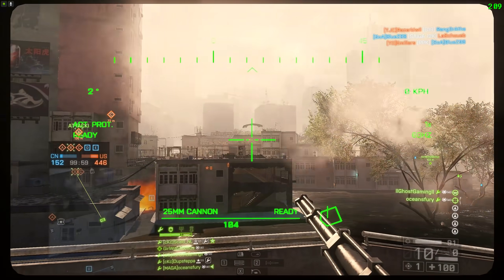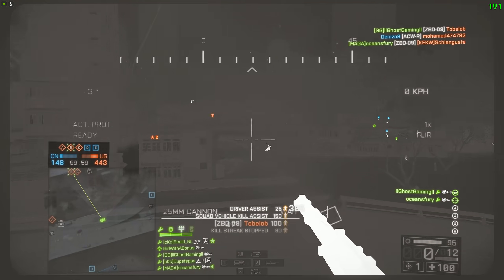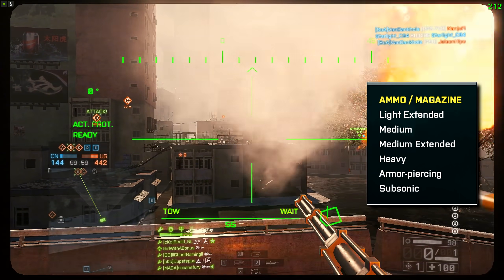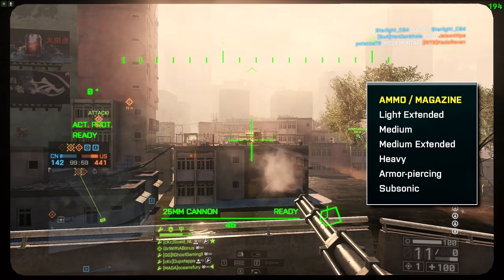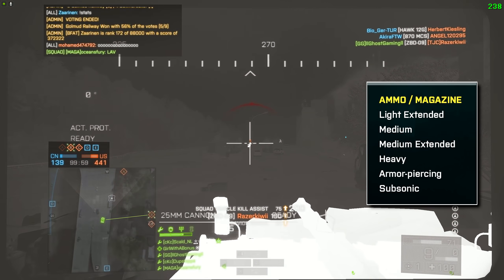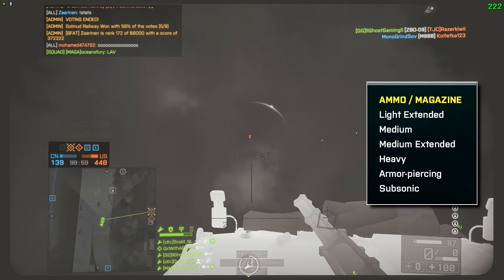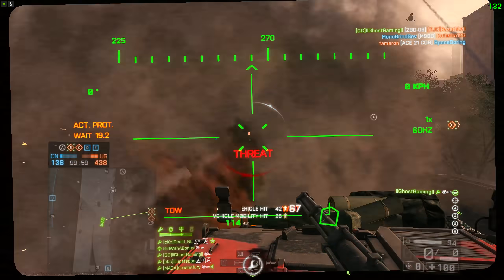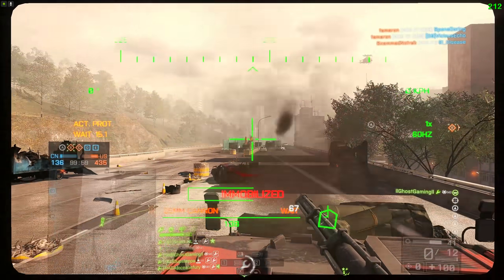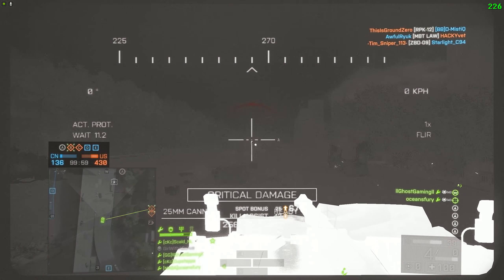For ammo, your choices come from the right of the cross. We have light, light extended, medium, medium extended, heavy, armor-piercing — which is most likely anti-vehicle — and subsonic, which is likely for use with suppressors. I'm not sure what the trade-off between the light, medium, and heavy rounds will be, but more than likely it involves range and rate of fire, kind of similar to how they work in Call of Duty: Modern Warfare.